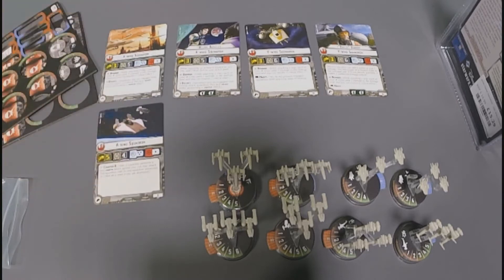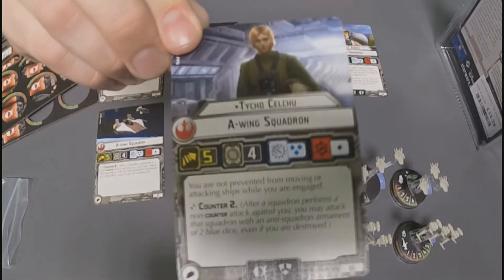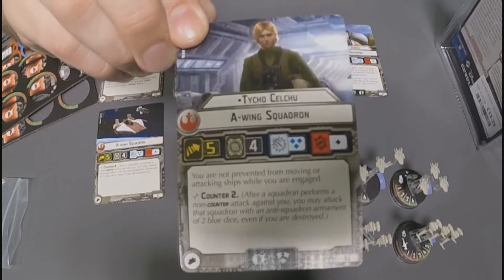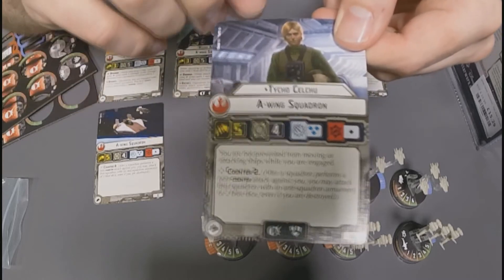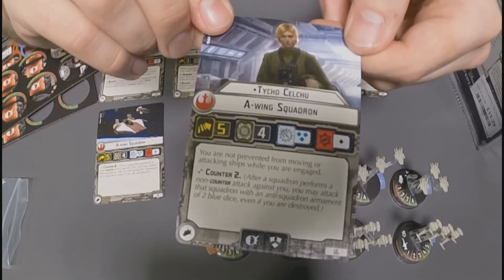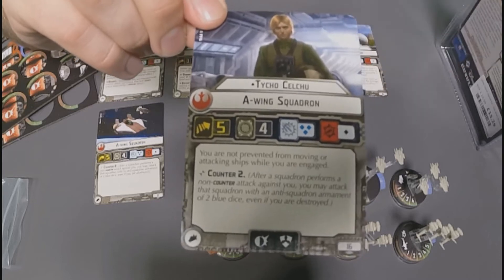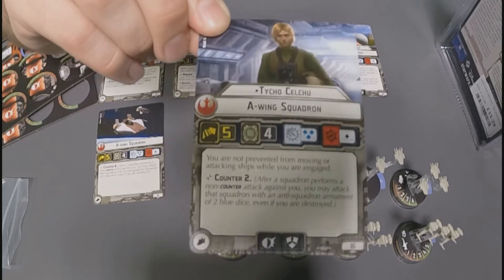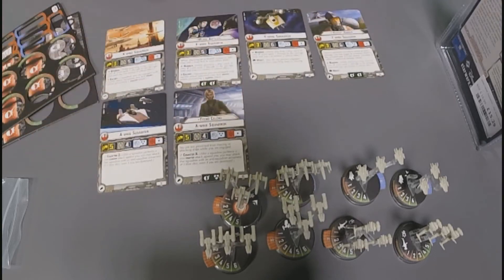The named pilot for the A-Wing squadron is Tycho Kelchu. He has the exact same stat line as a regular A-Wing squadron, with the special ability that you are not prevented from moving or attacking ships while engaged. Essentially, this guy can't get bogged down by other fighters — in the midst of TIE fighters and TIE Advances, he can go around and pick his targets as he wants. At speed five, when he wants to move somewhere he can be where he needs to be. At 16 points, he's the strategic piece you'll move around as needed, adding that counter to the mix. With the scatter and the brace tokens as well, he's going to be able to take quite a lot of damage before he goes down.